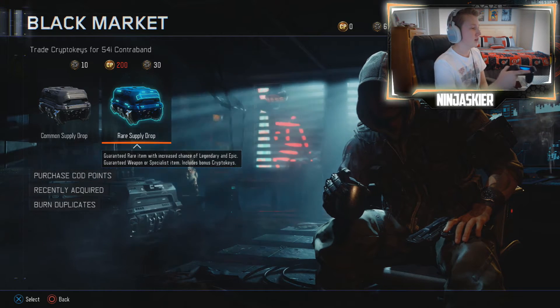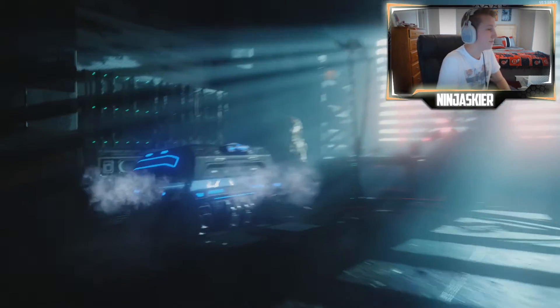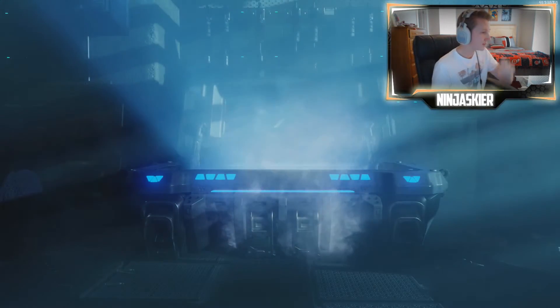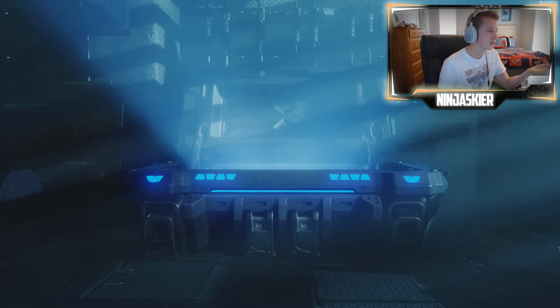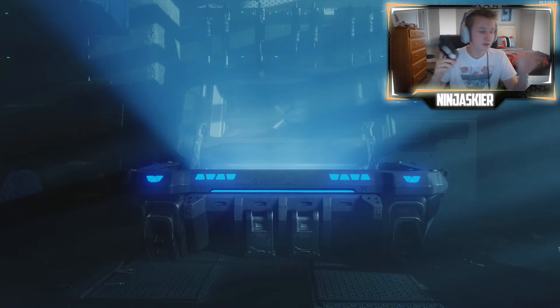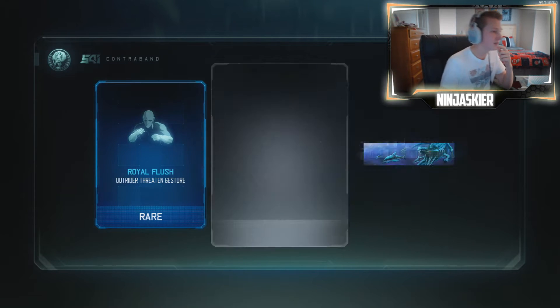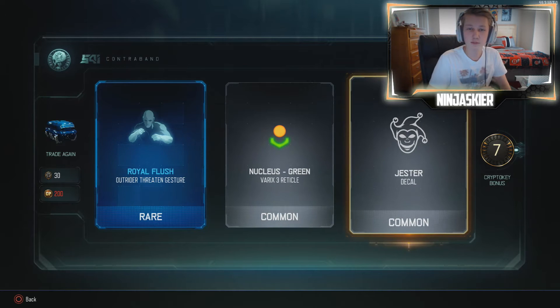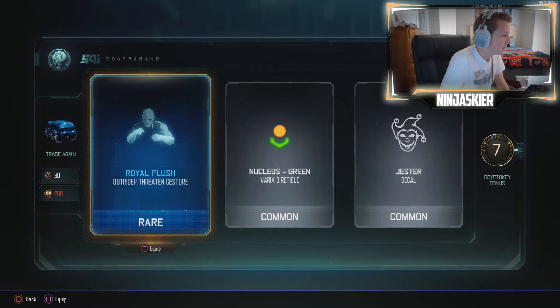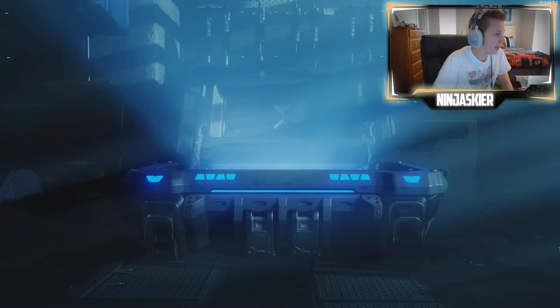We're gonna start with the first rare supply drop, spending 30 crypto keys. We're already lagging — I can't do anything. There we go, okay. Nothing great, but we got seven crypto keys. Let's see what this thing is. We'll go for another one and we're lagging again.